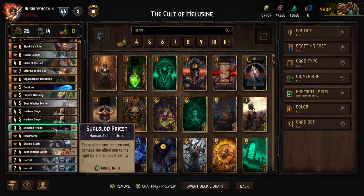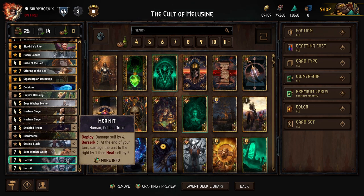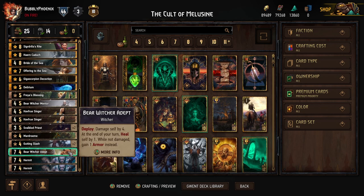The way you want to play these units: play Defender first so it eats the Heatwave, then drop Melusine. To the left of Melusine play Hermit, then to the left of Hermit play Swallow Priest. The Priest hits the Hermit, the Hermit hits Melusine, then heals himself for two, and Melusine hits the Hermit back. The Hermit takes two damage and heals for two so his power doesn't change, but the Priest gets boosted, Melusine gets strengthened, and Melusine's Order refreshes because Hermit is a cultist. On the right side Bear Witcher Adept's armor absorbs everything — it just feels great seeing all these numbers flying around.